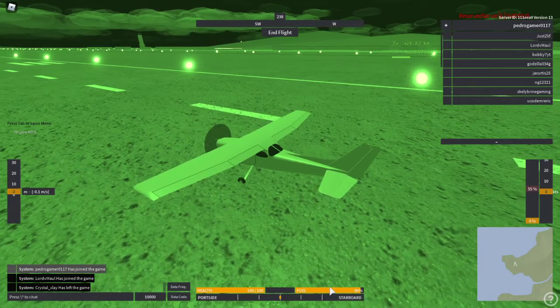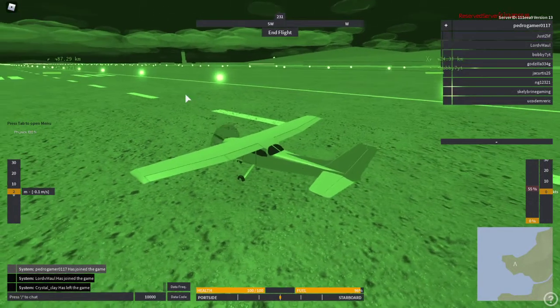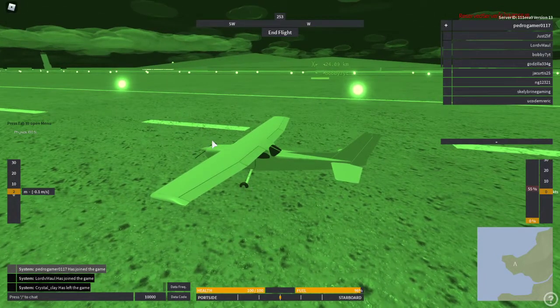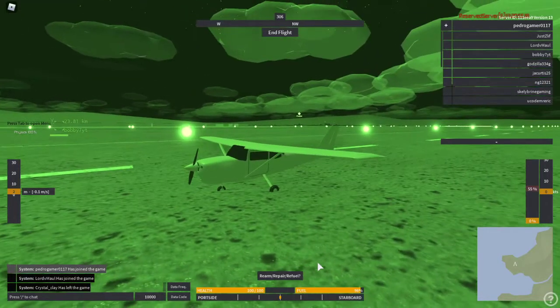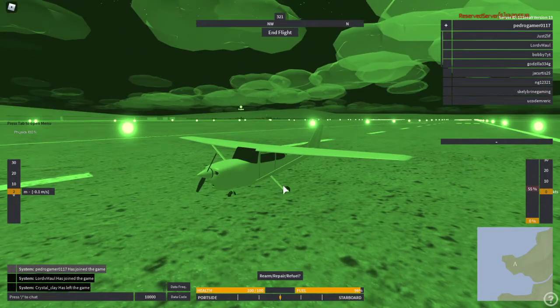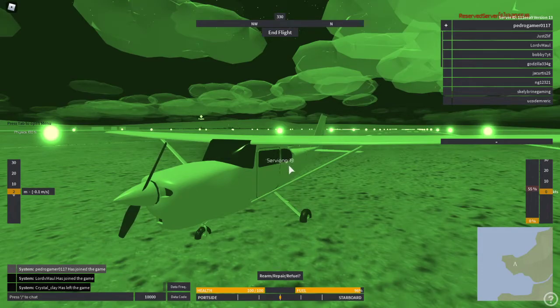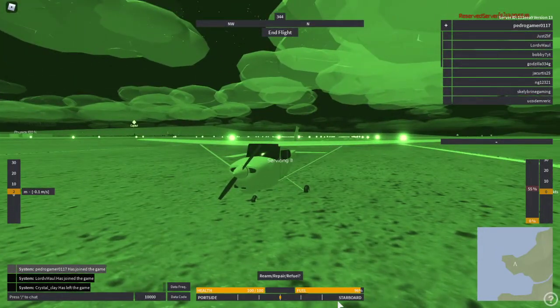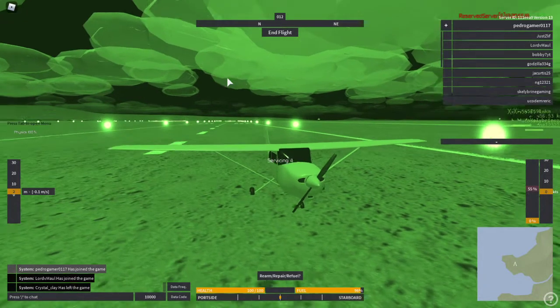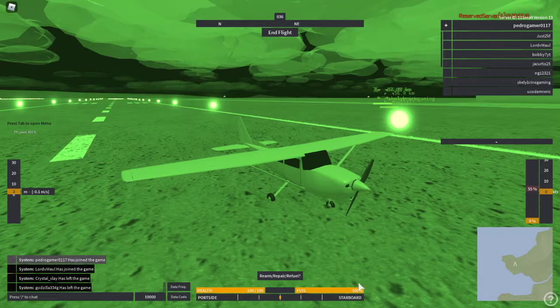Normally you can refuel and rearm if you are in an armed jet by turning off your engine and going to your original spawn spot or just an airport. Once the engine completely shuts down, there will be the Rearm, Repair, and Refuel option. That repairs your plane, refuels it, and if you have any weapons, they get rearmed. You just click that and then wait for it to service. After you service, you will receive fuel, health, and your weapons back. And boom — my fuel is now at 100%.